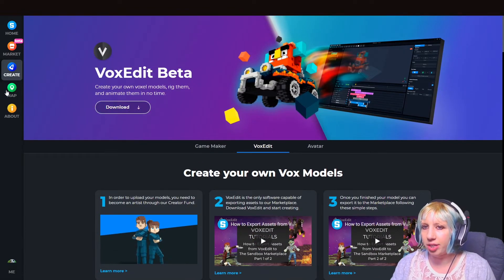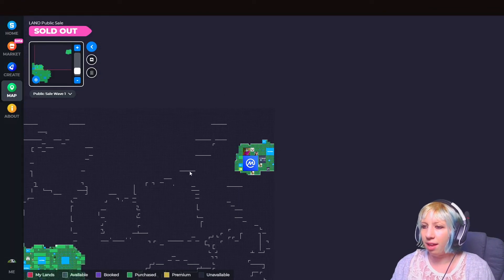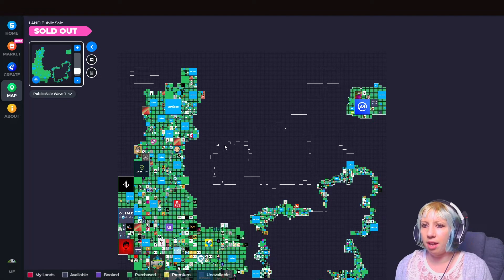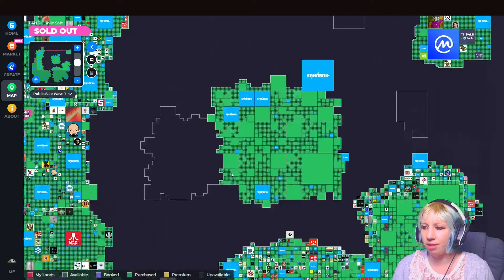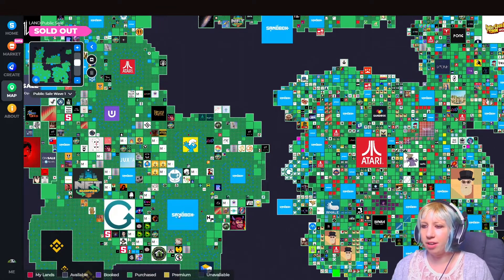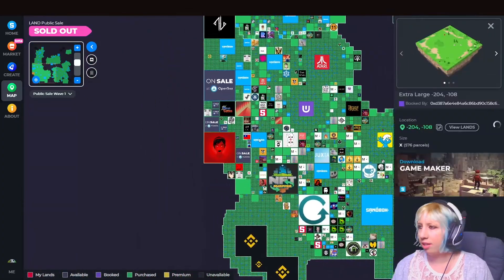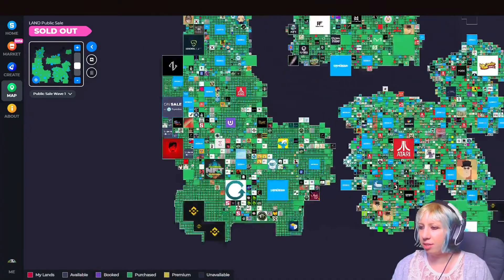All of those assets are NFTs. The map shows all the land — this is the entire map. They are doing sales in waves; they've finished all the pre-launch sales. You can see Atari over here, Smurf Village, Sandbox has some giant ones, Pranks is right there, and there are some Binance ones in the corners.